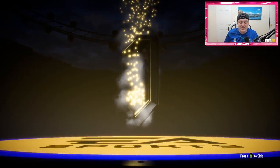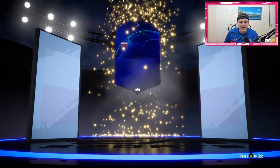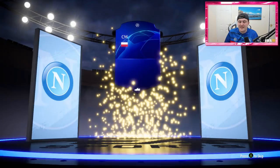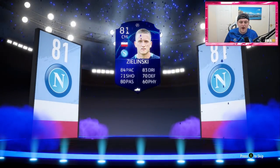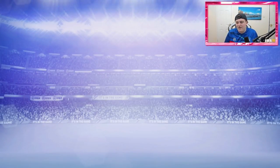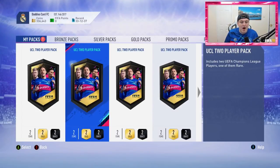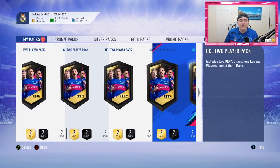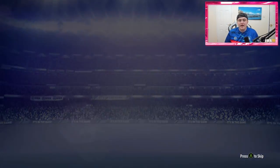If you get a walkout, it's really exciting because it could be anyone — it could be a Ronaldo, or it could be someone terrible. And this is going to be a Zielinski. Not a great pull sadly, only 81 rated, but that's the luck of the draw. These are definitely my favourite SBCs we've had all year. I hope we get them like once every few weeks. So with three packs in, we've packed Nacho Fernandez and Xherdan Shaqiri — not too bad of a start.